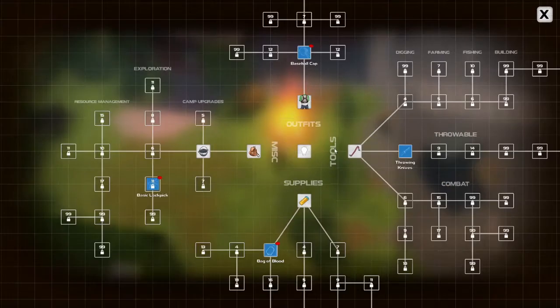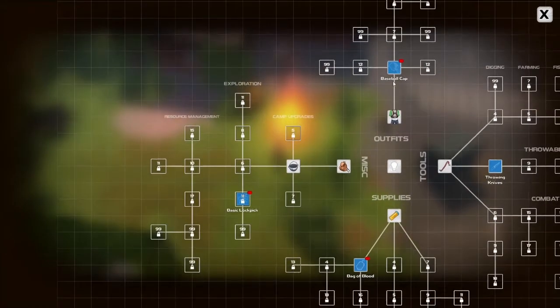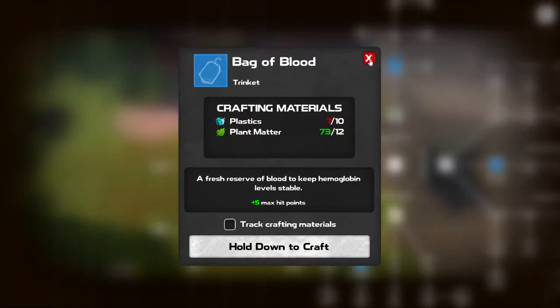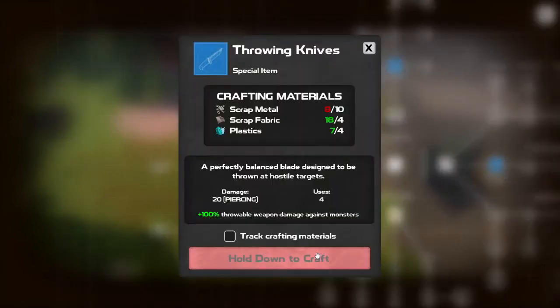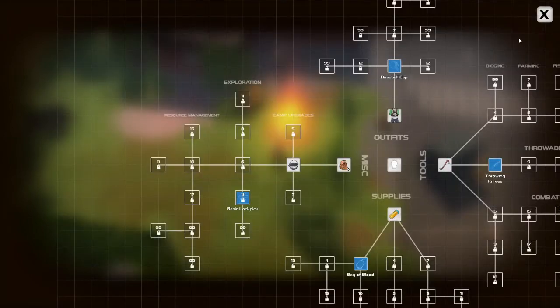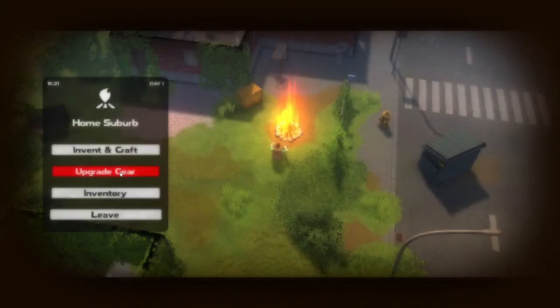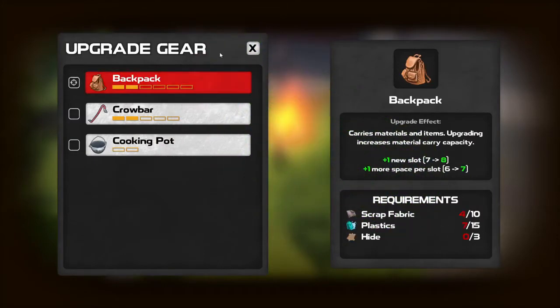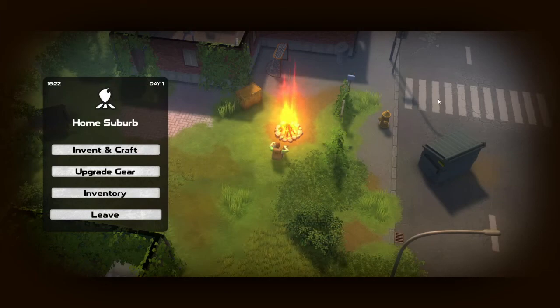And then we have craftables. Baseball cap. Our basic lockpick requires experience level 11. Bag of blood — just need plastics for that. And it's our backpack that we're going to upgrade. Let's go ahead and get that upgrading. Let me know if this is a game you want to see more of — I've enjoyed it so far and I think I'm going to do at least a few more episodes. But if you want a complete series on this, let me know. I am Nidonoski, and as always, have fun.